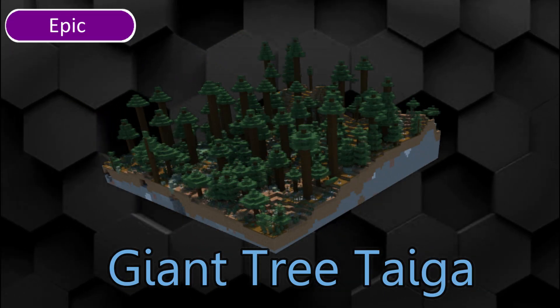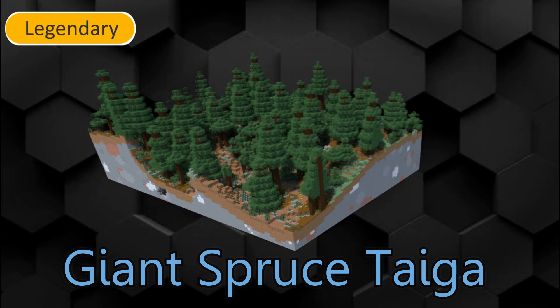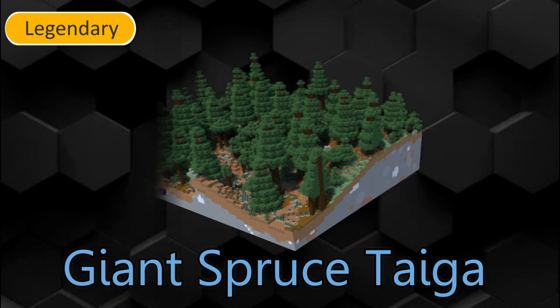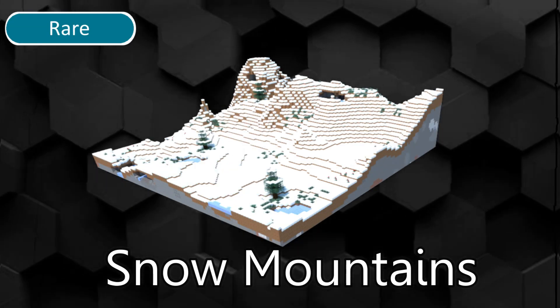Mega Tree Taiga is a rare biome where 2x2 trees spawn. Mega Spruce Taiga is a rare biome where 2x2 spruce trees spawn. Podzol is on the ground and mossy boulders generate. Mega Taiga Hills is the hill edition of the respective biomes.